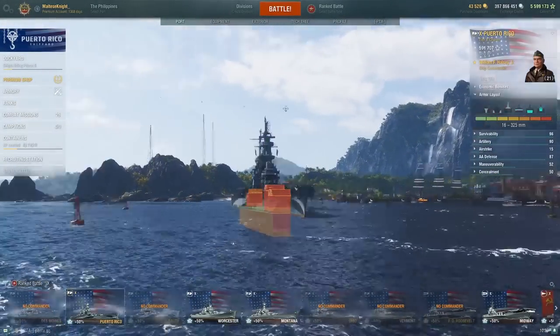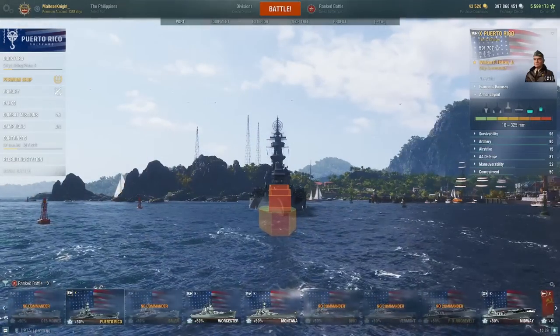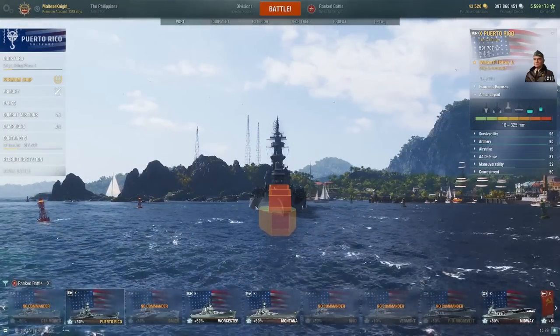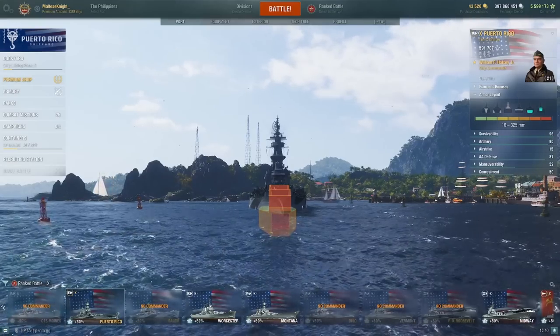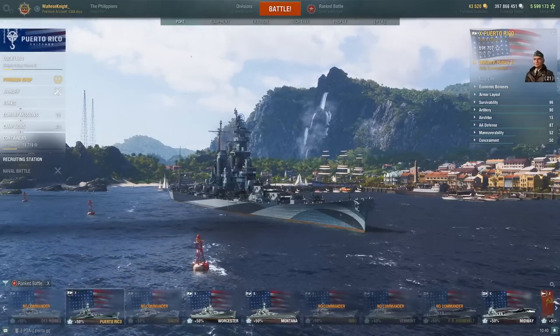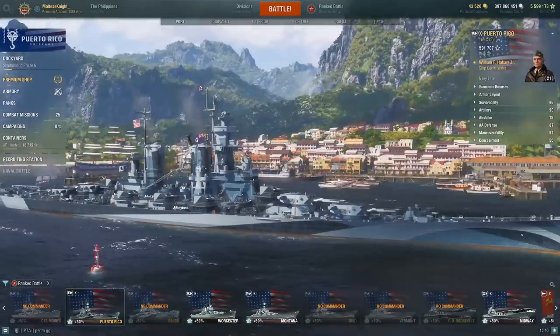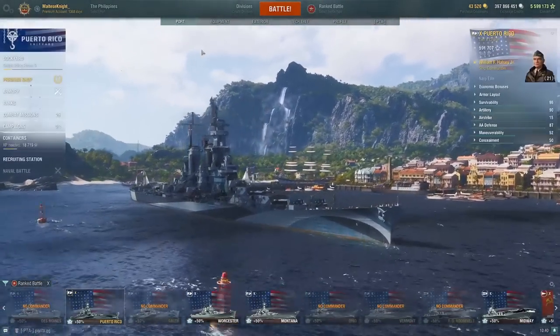If the shell is coming in like this and the ship is angled — look at my mouse — the shell is coming in and the ship is showing its citadel a bit more. Shells will just go straight in and they can citadel you. People who say it's impossible to citadel Puerto Rico are incorrect. You definitely can if Puerto Rico is turning.